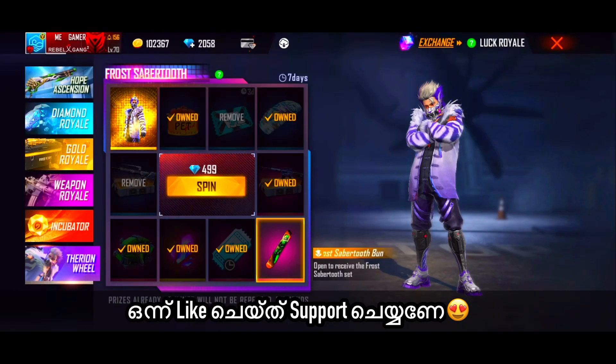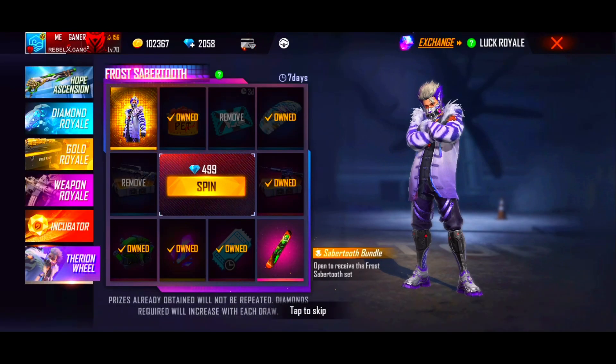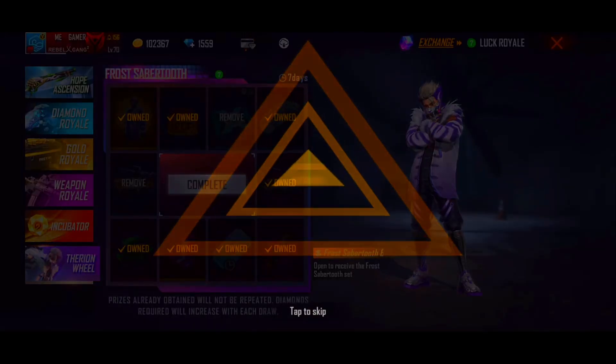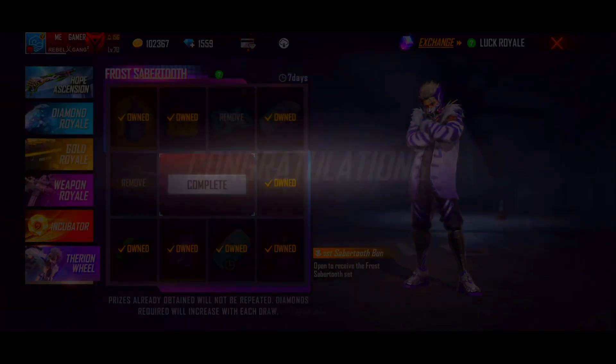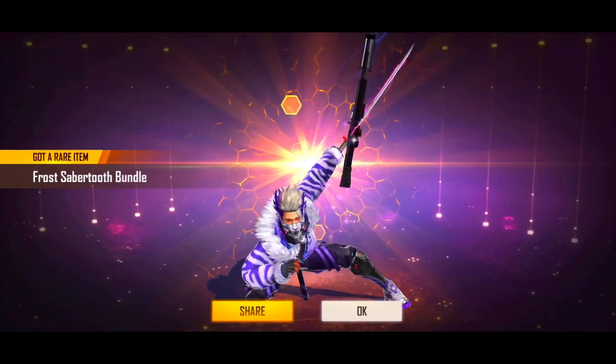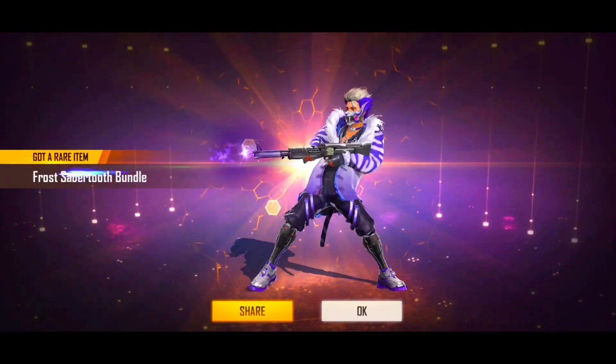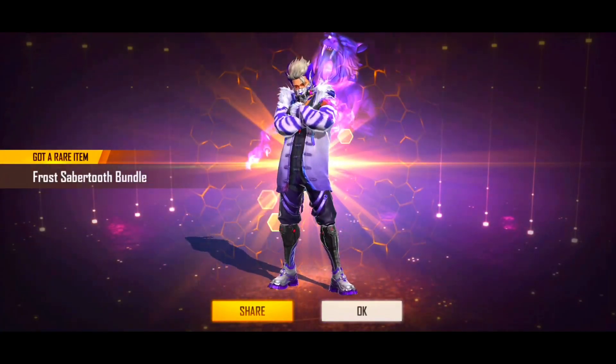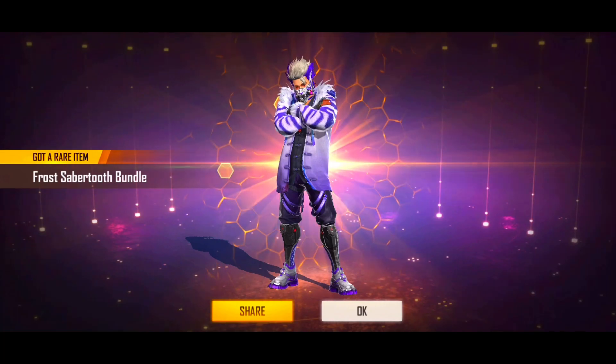We are going to get to the soft support, but at a time we are going to get it. We have to move this to the other 590 diamond. Because we did that, we are going to spin that, we are going to get the ability. So guys, I have to get the ability, I am going to get the level of an important level. If we have any questions, I will answer them with a little bit.